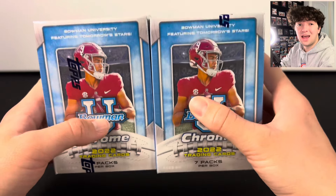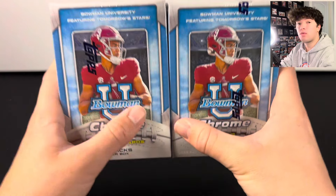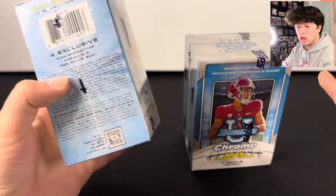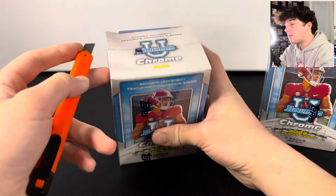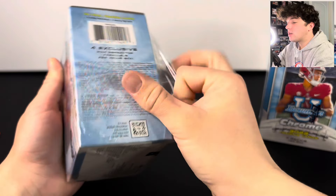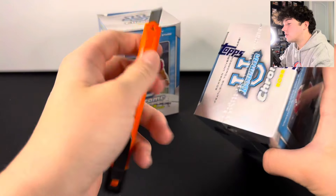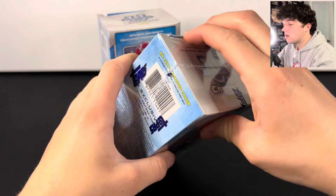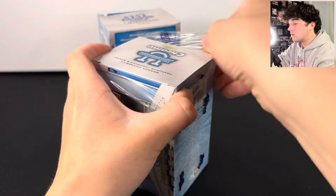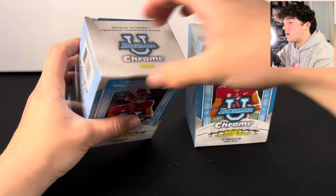This is the most overlooked football product right now, because you can get CJ Stroud, Anthony Richardson, and Bryce Young autos all in the same product. The ceiling is insanely high — you can pull a one-of-one super fractor worth thousands of dollars. We're really hoping to see all those guys, especially CJ Stroud. Let's hop into these.